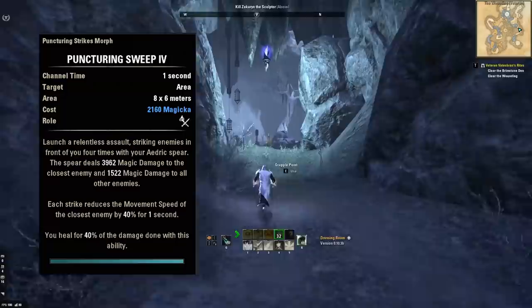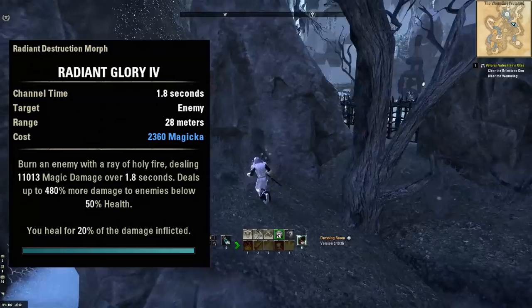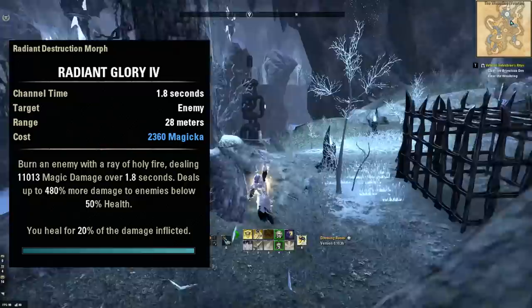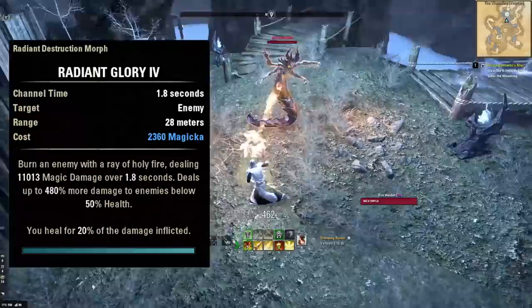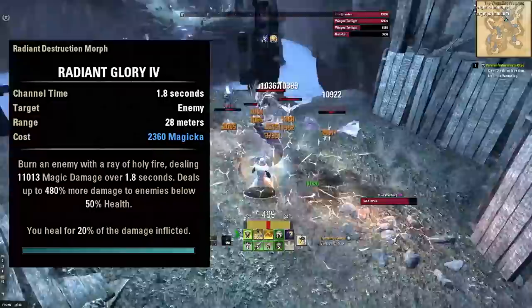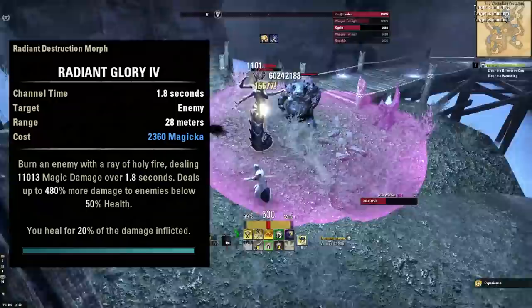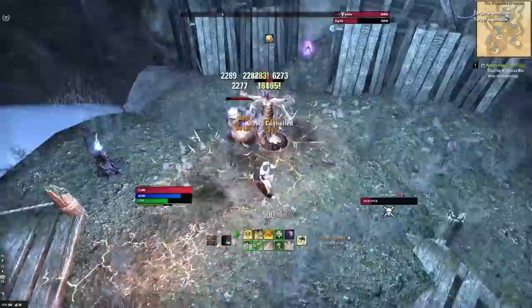The third ability on the front bar is Radiant Glory — our execute. Use this skill anytime enemies drop below 25% health. It's one of the most fun executes in the game — basically a beam of fire connecting from your hand to the enemy. The community calls it the 'Jesus beam.' It does a huge amount of damage, and the lower the health of the enemy, the more damage it does. It also heals you for 20% of the damage inflicted. Both your spammable and your execute bring life back, on top of the Ring of the Pale Order — making it very hard for this character to die.